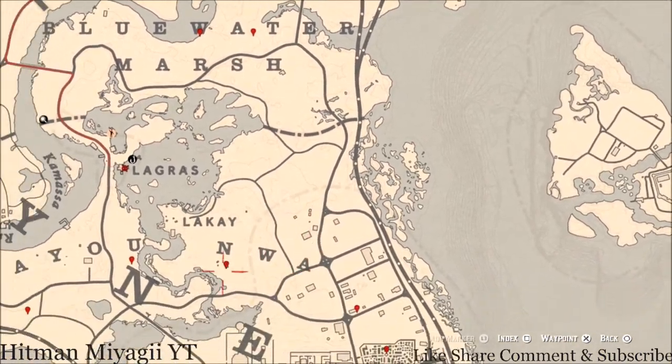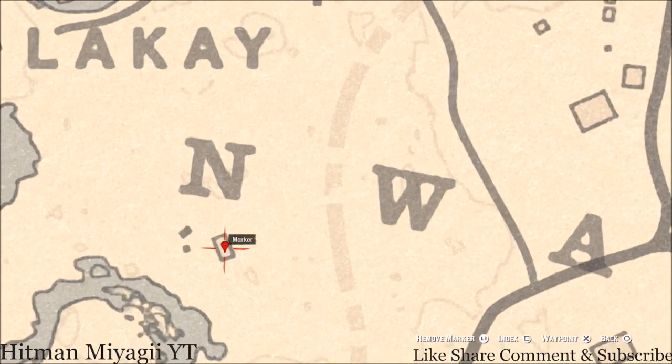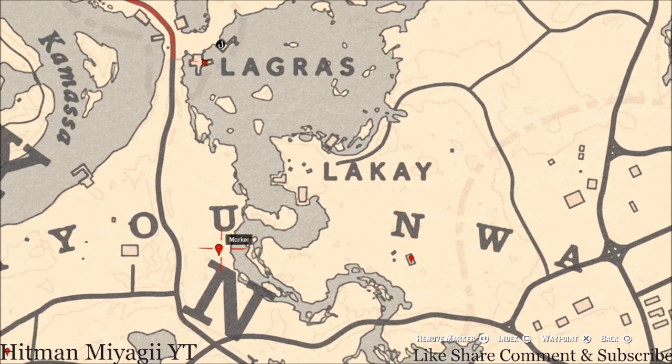Right here below the N, inside this shack you guys will get an Irish Whiskey antique alcohol bottle. This Irish Whiskey antique alcohol bottle is inside this cabin on the table. Right here at our next marker you guys will get a bird egg; this bird egg is in the tree — remember to shoot it down with a varmint rifle or a bow using a small game arrow.